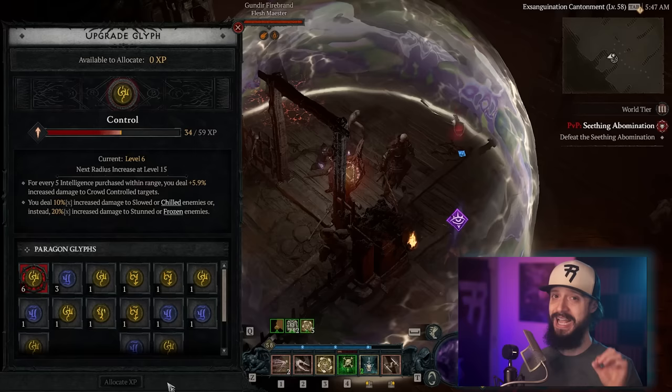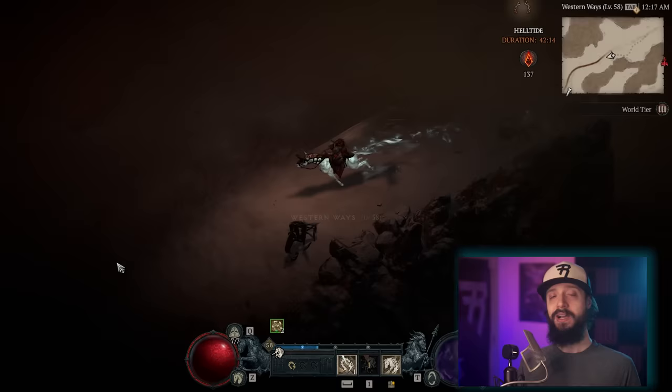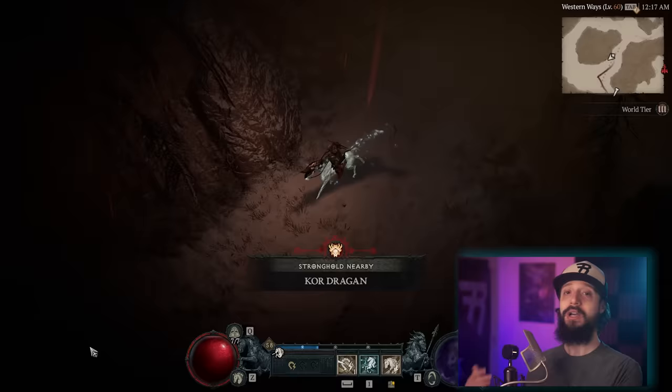Lastly with the Occultist, you can actually re-roll one affix on every item — though it's expensive. I would not advise doing this until you are done with the campaign, and really just save it for gear that you think you're going to keep for a very long time, because you want to save that resource for your endgame best-in-slot gear.